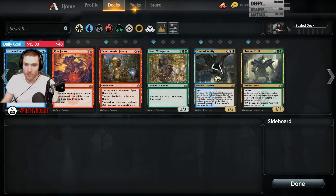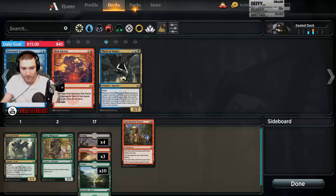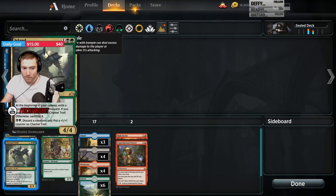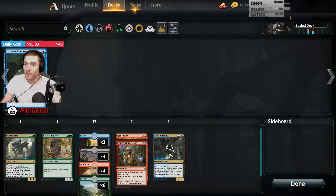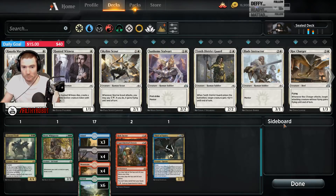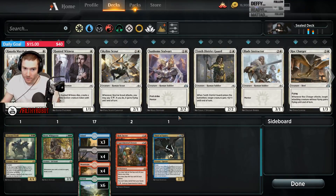I want to play that card and that card. Probably want to play this card. I don't think we're going to get a Drowned Secrets deck out of this. Let's reset our filters. The Rock Charger is quite good, but the rest of the white is very bad.